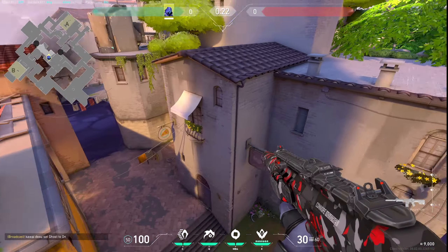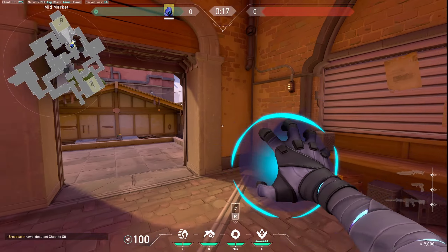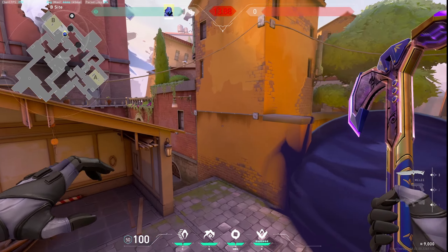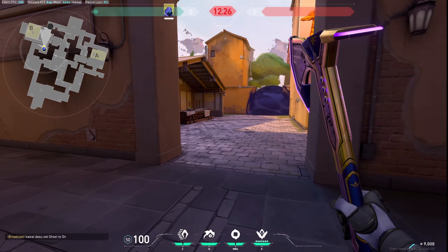These two smokes are the basics for mid to B. If you have one smoke remaining, you have to smoke City off or you have to flash it off. That's the basic mid to B split while you're attacking.